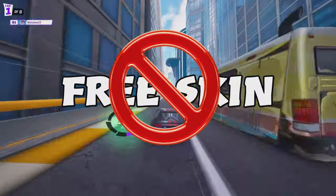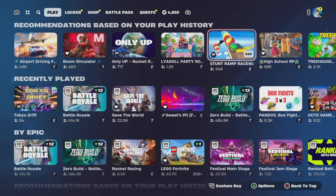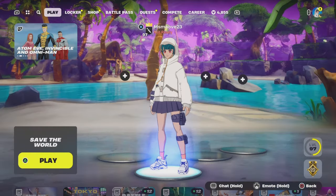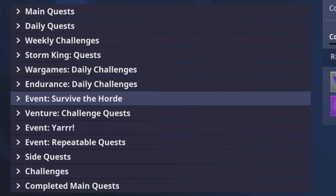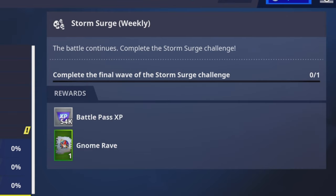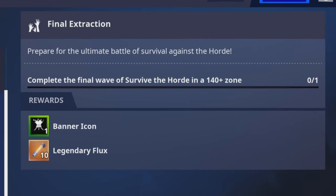In the lobby, scroll down and choose the game mode Save the World. They have a cool little event, but you want to go to the quest menu, go to the brand new Survive the Horde section, and here you can see the three free rewards and how you can get them. Good luck.